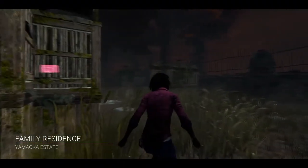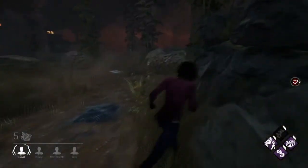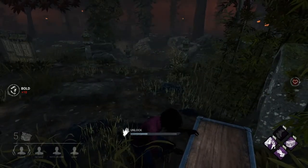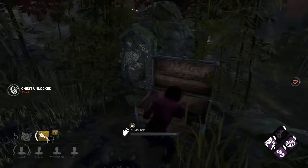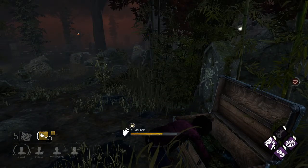For the last game it's Family Residence, Yamoka Estates. We are facing a Nurse again — maybe it's the same nurse. Oh no, it's not. We've got a yellow flashlight — I really like that, it's great.